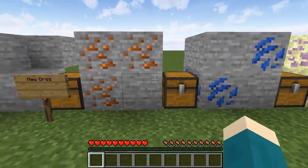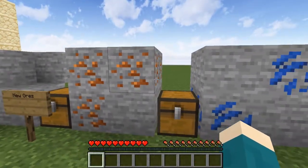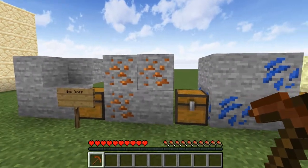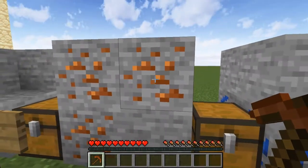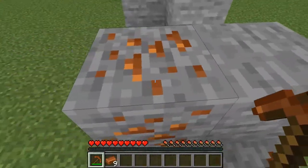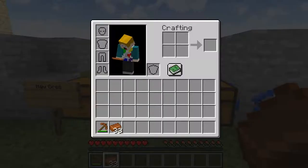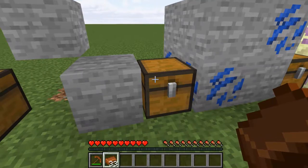Next up we have copper, which has been suggested by loads of people and appears in many mods and mod packs. You would be able to make copper tools which would be worse than iron, since copper generates slightly more frequently. It would still be a worthwhile tool if you found it just before you had enough iron. As you can see you get a lot of copper from it, however the durability runs out a lot quicker and it mines a tiny bit slower than iron.